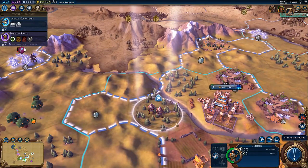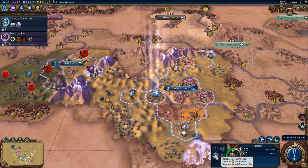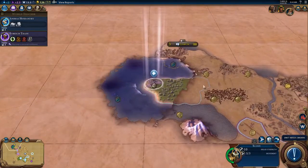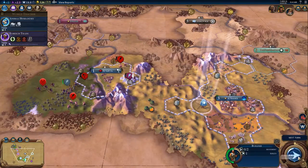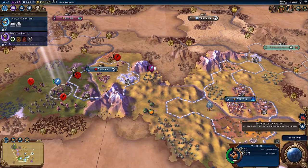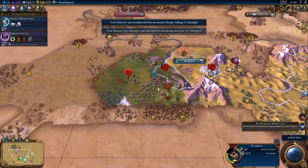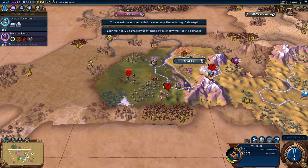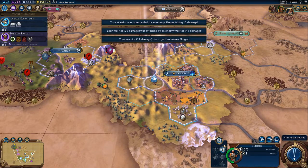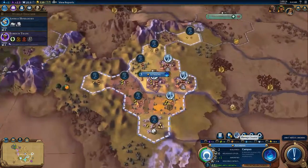Here we can harvest the wood — that would basically give me that, and then I can build a farm. That does cost a builder action, but I need to do it in order to get that far. I do have promotion available. Deliver the housing, finish citizens.